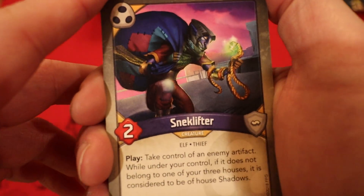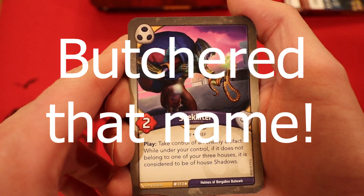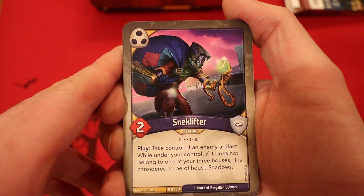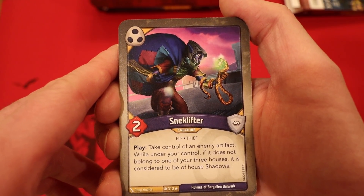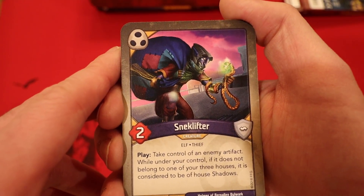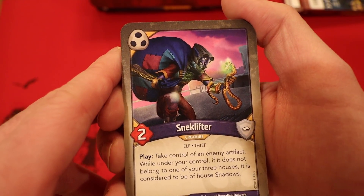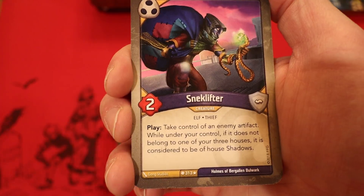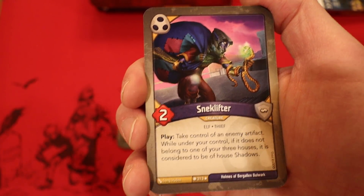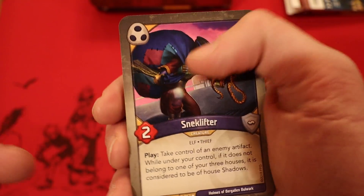Hey, it's another rare — we're now into Shadows. It's Snell Kilfter, two power. Whenever you play him, take control of an enemy artifact. While under your control, if it does not belong to one of your three houses, it's considered to be House Shadows. So you take control of the artifact for the remainder of the game — it doesn't say you relinquish control whenever he goes away. That is awesome. This is a sweet card.